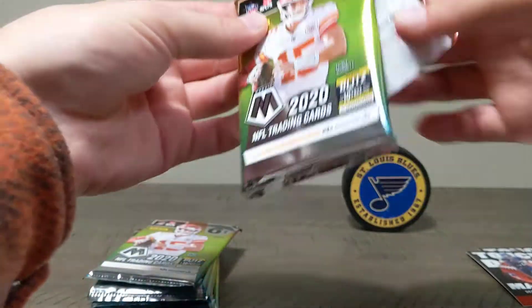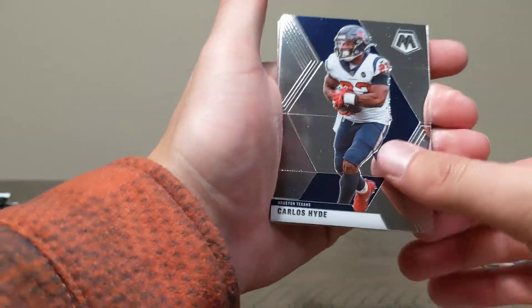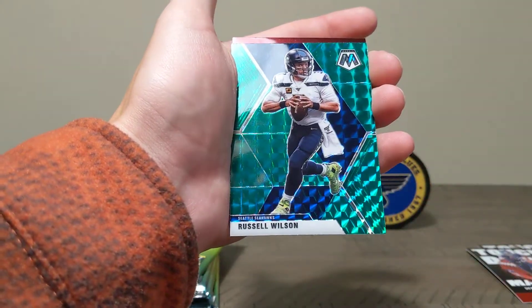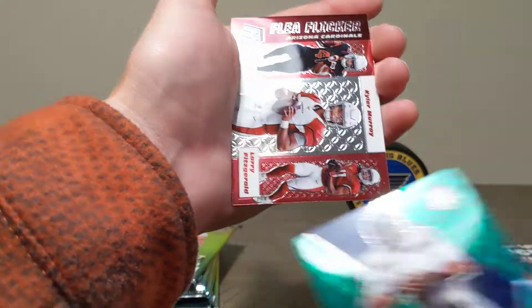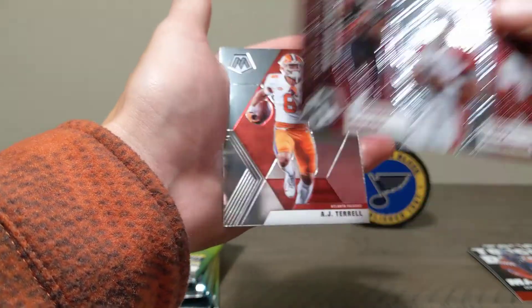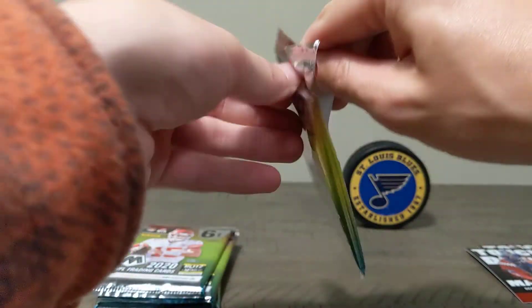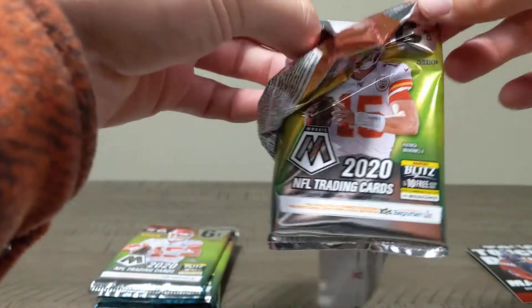Especially when you end on a Bears player. Carlos Hyde, Raekwon McMillan, Jerry Rice, Russell Wilson green Mosaic — nice card, goes good with the uniform. Flea Flicker for the Cardinals, and AJ Terrell rookie card. Come on, Joe Burrow — I know you're in here buddy.